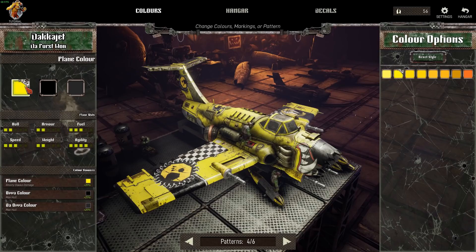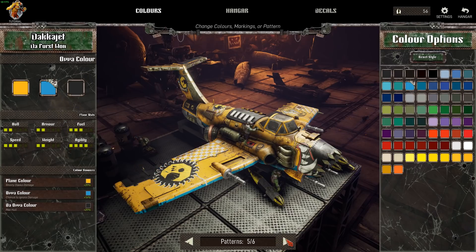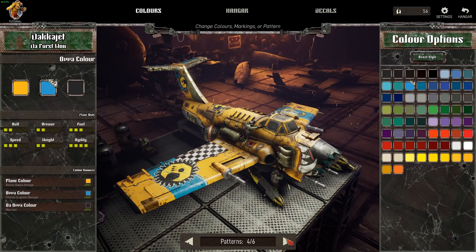If we go back to the hangar and go to the paint shop — this is something I absolutely love. I like to customise and make myself the rule of cool. Even though I play as Bad Moons, I can change the colour to different shades of yellow. That darker yellow is way cooler than the one I had — I think I'll stick with that. There are secondary colours like blue, and different patterns — I'm on four of six — to make your plane stand out.